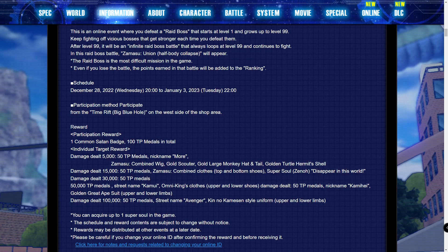At 5,000 damage you're getting 50 TP medals and a nickname. You also get the Merged Zamasu wig, the gold scouter, gold large monkey hat and tail, and the gold turtle hermit shell. So basically you're getting the hat and tail accessory for the golden great ape outfit, the gold scouter, the gold turtle hermit shell, and Zamasu's wig — that's four different accessories just at 5,000 damage alone.